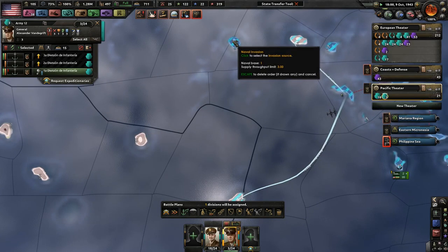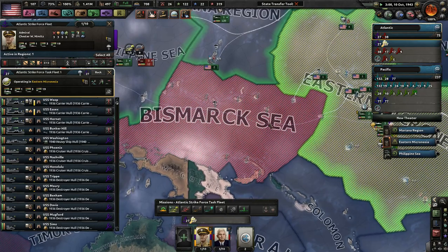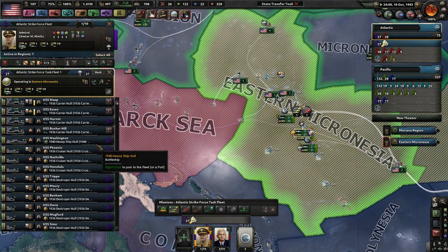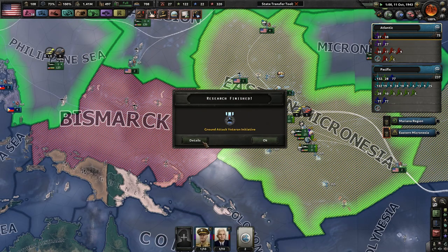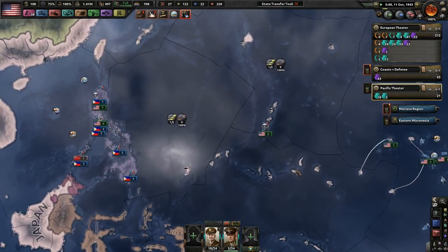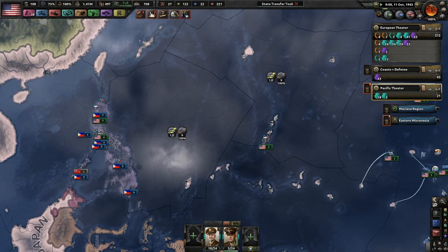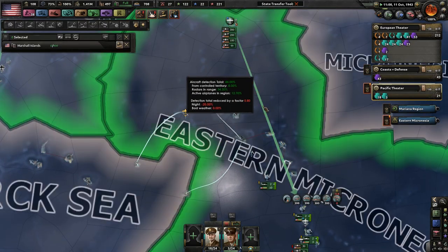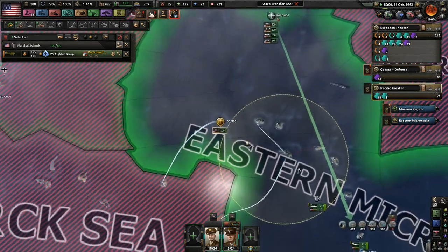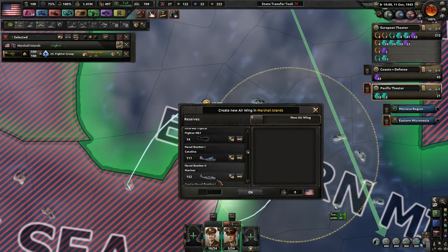I just want to get most of their islands under control — that's really what I want. And we'll invade from there, over here, because that's our next stop. Strikeforce Atlantic needs some repairs, but only my carriers need repairs, which is kind of surprising. I thought my destroyers might need repairs, but whatever. Finish those two up first, then move on to the Bismarck Sea, then over to the Philippine Sea to take out this airbase, and then back to the Mariana region.